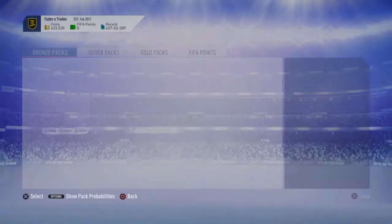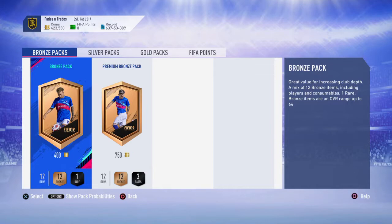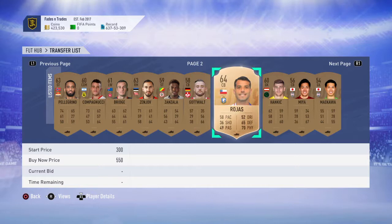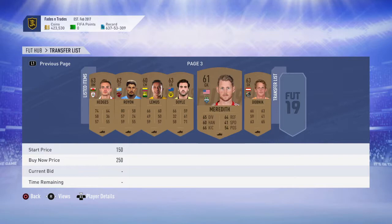I was doing this before and I've opened up five packs. That one's worth 200 coins, this one is worth 550. So when they all sell you can keep going — through the ones that don't have any value.